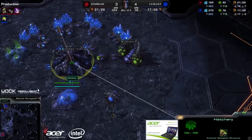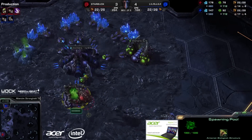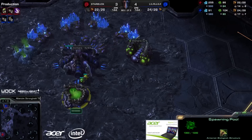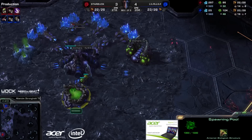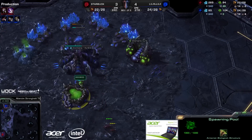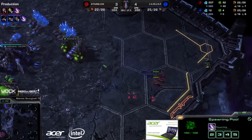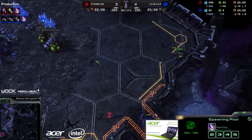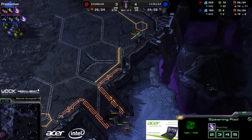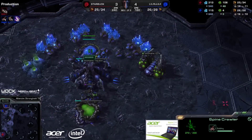Banelings it is, and now it is all about the defense for Leenock — will he be able to defend or not? Six Zerglings and a Queen are being built right away. A Spinecrawler would go a long way for Leenock now. There is the Spinecrawler before he starts the speed upgrade — exactly what he needs here. Starbuck needs to do damage and he needs to do that fast, because he is currently way behind in economy. That first Baneling is not going to happen, that second one is not going to happen either, and we already have Starbuck with more Zerglings built as Leenock has his Spinecrawler.